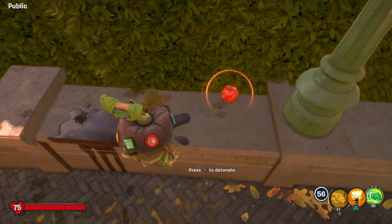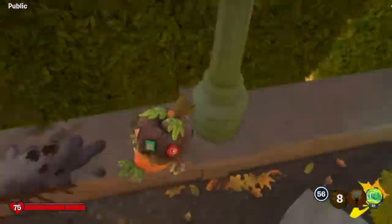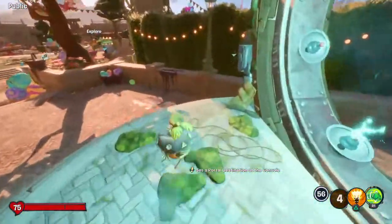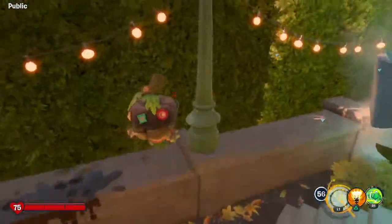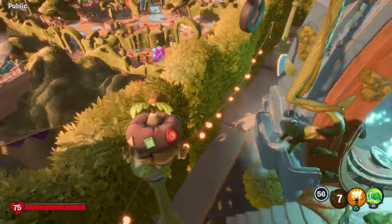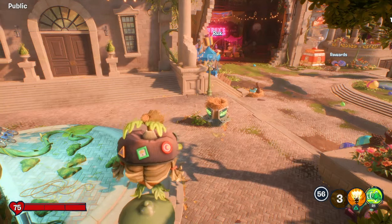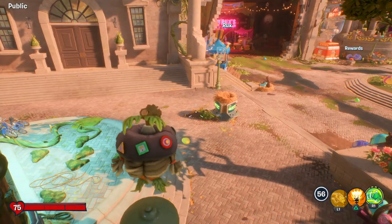Tap track right there, jump, and use anchor dash. You need to blow up the tap track, and you need to use anchor dash to get a good landing onto it. You can see that failed, but now I'm on the lamppost, which is good. The next step is to go a bit forward like this.